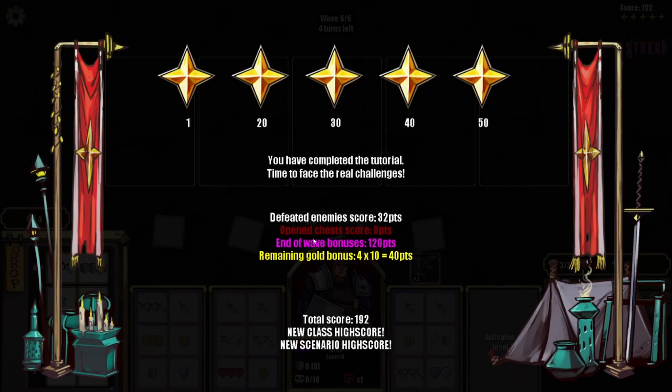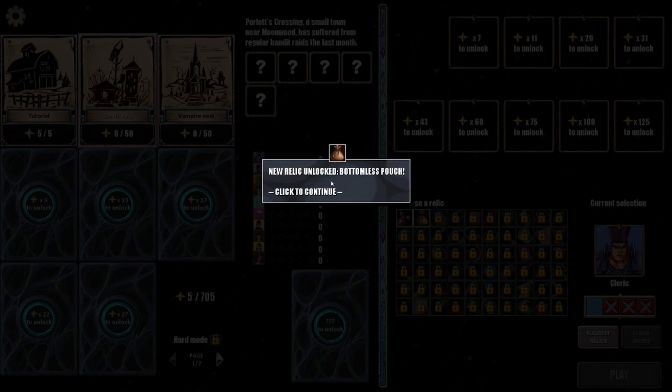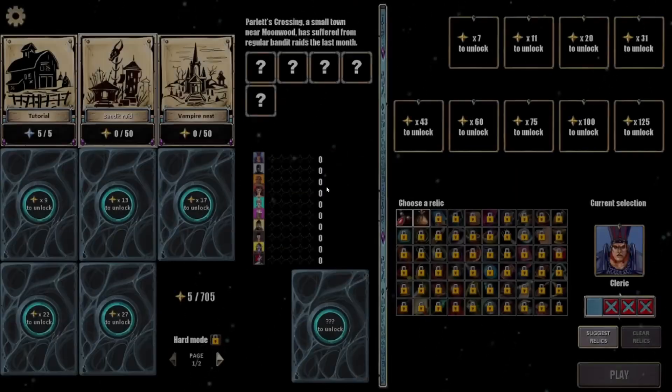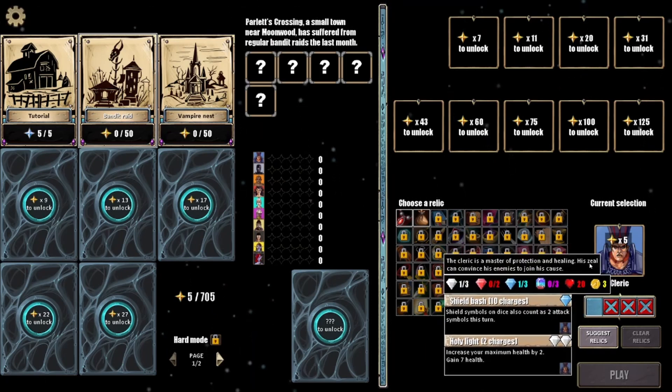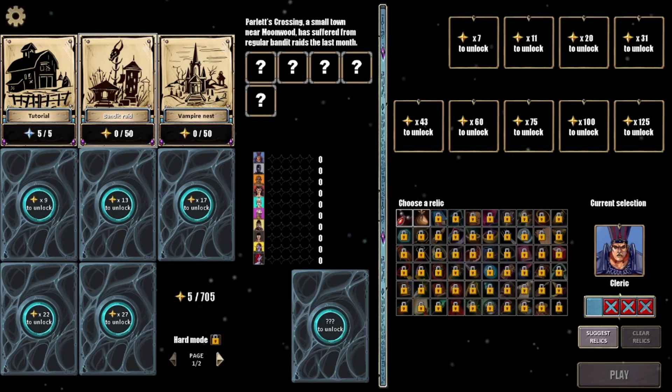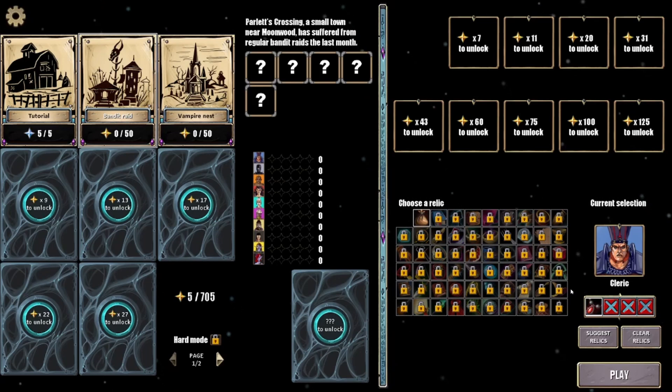New scenario unlocked: Vampire Nest. New relic unlocked: Bottomless Pouch — not so bad. We're going to the Bandit Raid. We got this guy — wait, you can pick a relic! There we go.